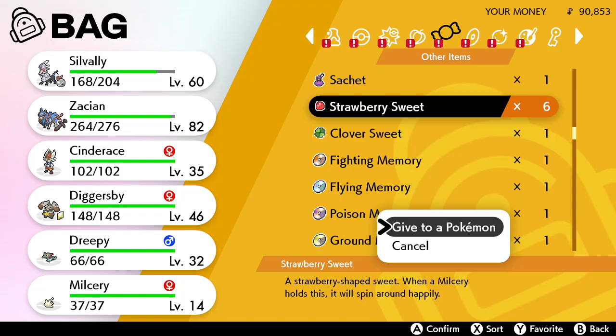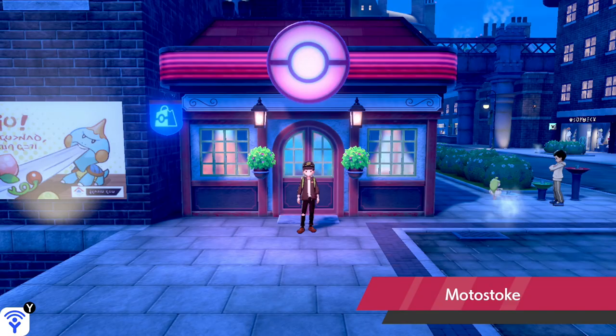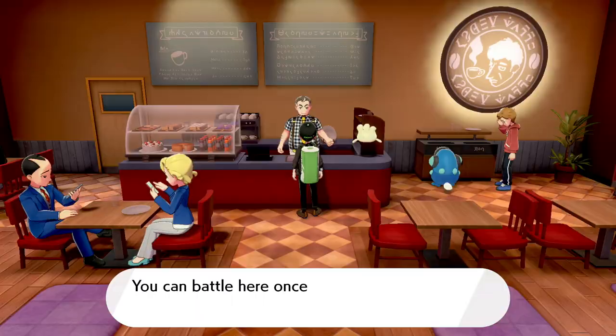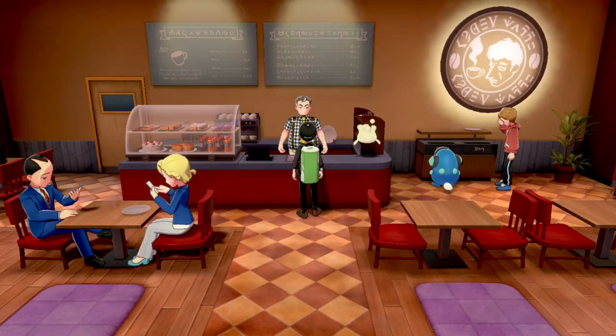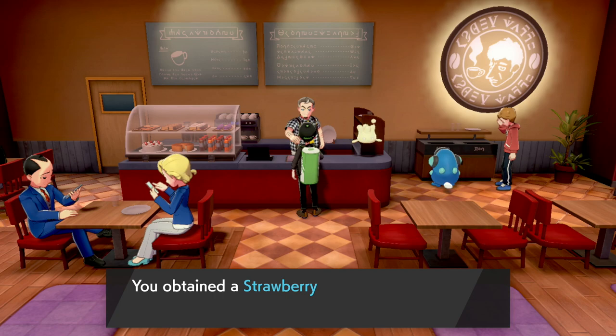To evolve Milcery into Alcremie, Milcery must be holding a Sweet. To get these Sweets, you can head to Motostoke, Hammerlocke, or even Wyndon and head to the Battle Café. In there, challenge the owner to a daily battle, and if you beat the owner and you're lucky enough, you will get yourself a Sweet.